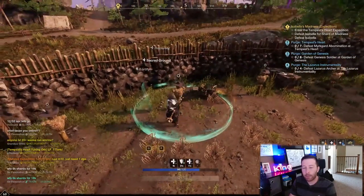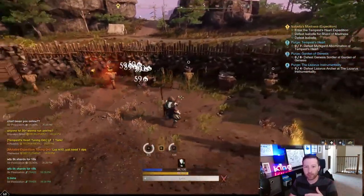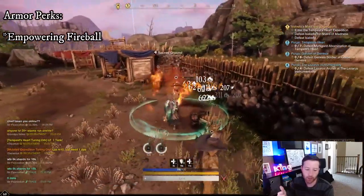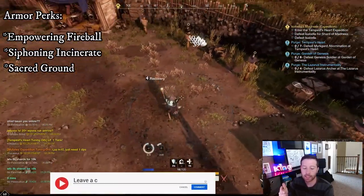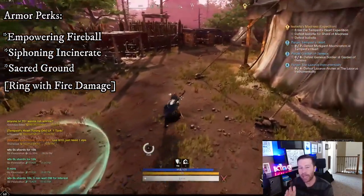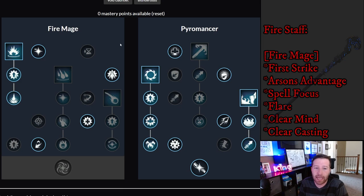Divine Blessing heals you 30% more when healing an ally below 50% health. This is the life staff build I run with my fire staff for solo play — you stay close range for Sacred Ground, drop Orb of Protection for damage reduction, trigger the fire rune inside Sacred Ground, then pump out Incinerate, Fireball, and Flamethrower to control mobs while taking minimal damage. For armor perks on this build: Empowering Fireball, Siphoning Incinerate, Siphoning Sacred Ground if you can fit it, and fire damage on your ring.